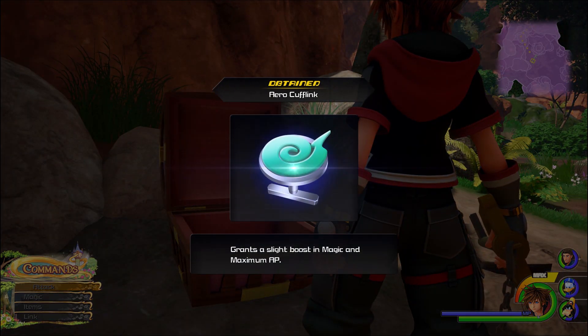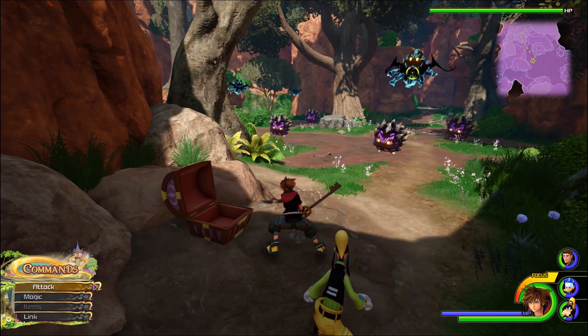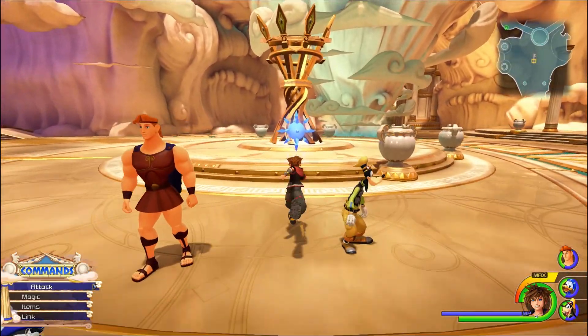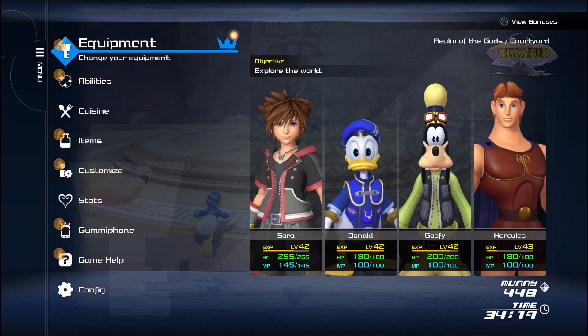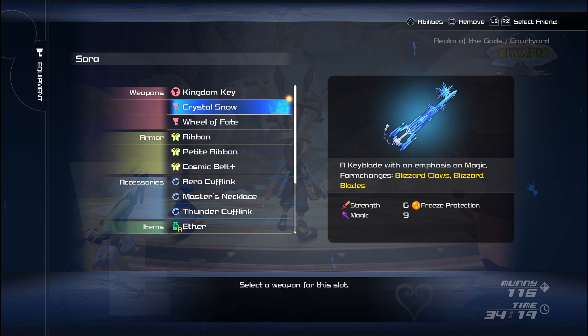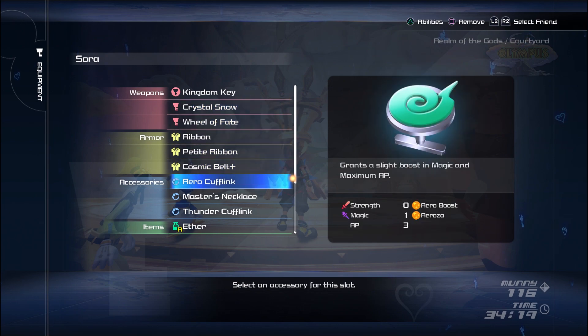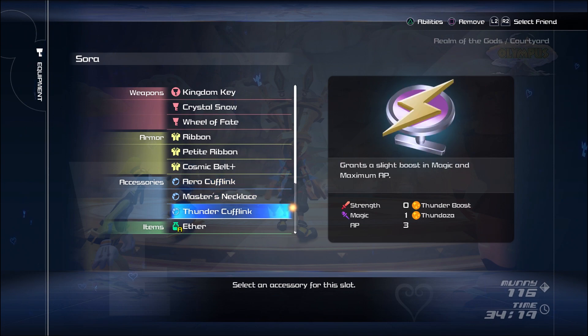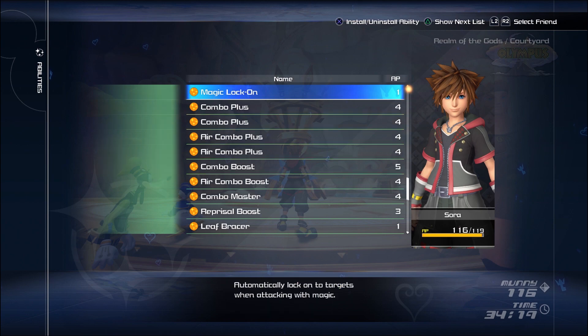Now that we've obtained the two items we need, let's go into the quick detail of what we will be doing. First, head to the realm of gods in Olympus. There in the middle is what's known as a battle portal. Before heading into this portal, you want to make sure you have a keyblade that has more of an emphasis on magic, like the Ever After Keyblade or the Crystal Snow Keyblade. You can add any accessories you wish, but I recommend any that increase magic — two of the slots are for the cufflinks anyway, so choose wisely. Put on both the arrow and thunder cufflinks.